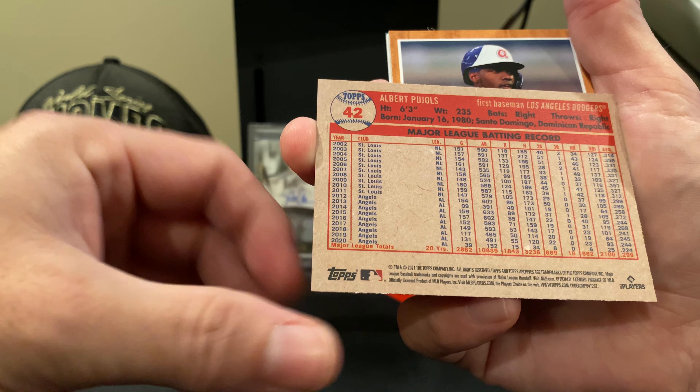The 2011 Evan White rookie, and then finally the last card is a future card of Fernando Tatis Jr.